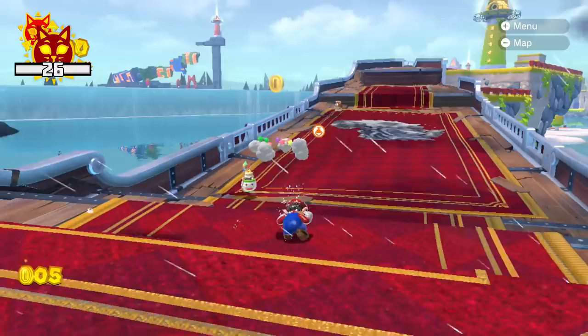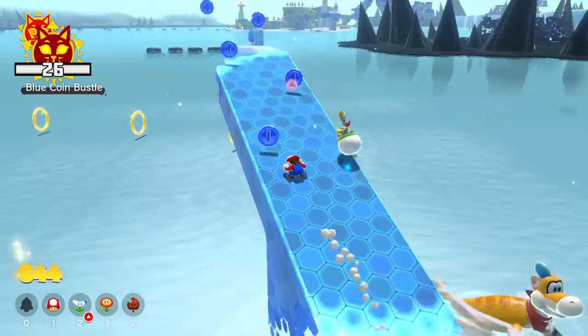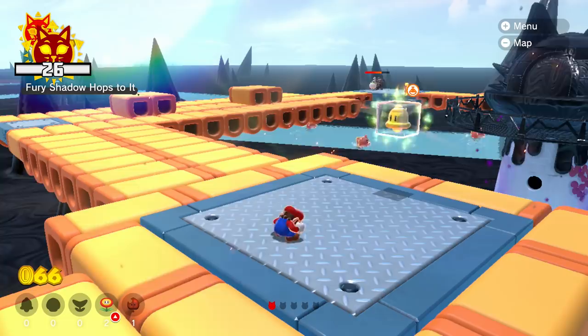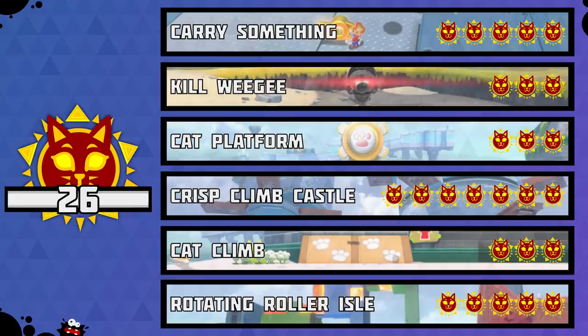Holy fuzzy — Bowser Jr. is so useful. We can send our little paintbrush-wielding troublemaker to every spot on the map, and Bowser Jr. will not only collect everything he touches on his way for us, but he will also murder every single enemy we send him to, including shadow Luigi. This completely breaks the Ouija encounters. All that we have to do is crouch still and let Bowser Jr. do the work. Hooray! That's the first three problematic shines out of the way.